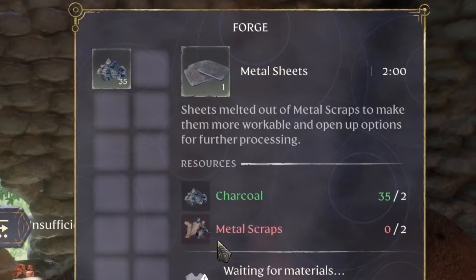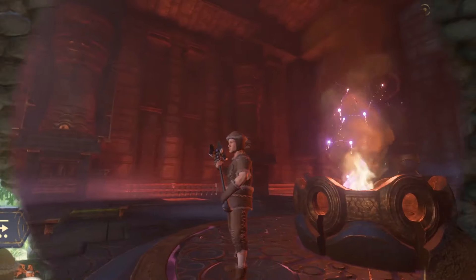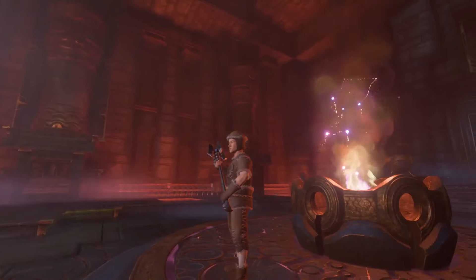Metal scraps have been the bane of my existence ever since starting in Shrouded, but thankfully the answer has been right in front of us since the start of the game. Inside of the cinder vault — the place you started the game in — those cryo flame urn pods will net you three metal scraps apiece upon being destroyed. There are 12 urns in the room, which will net you a total of 36 metal scraps.